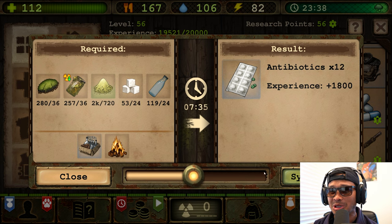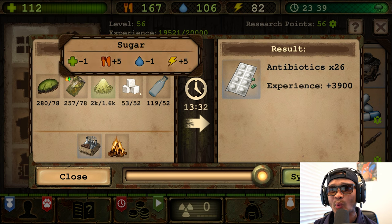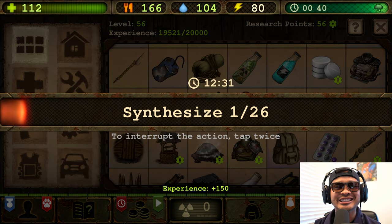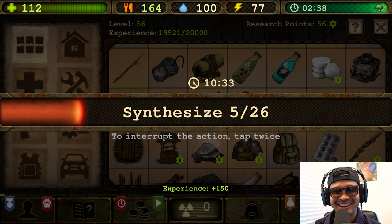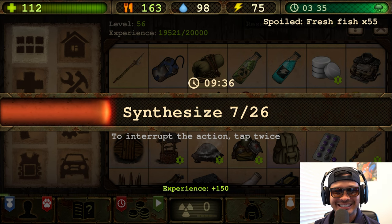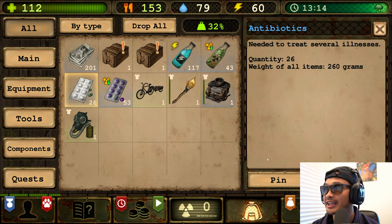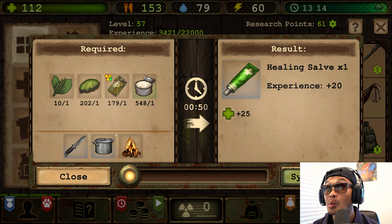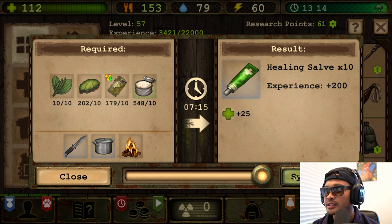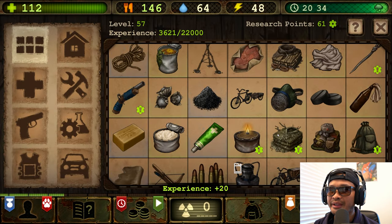We can make 26 antibiotics but we need more sugar — we could have gotten more, no matter, let's synthesize some more medicine. All righty, we got 26 antibiotics. Now let's also make 10 healing salves — there we go, healing salves done.